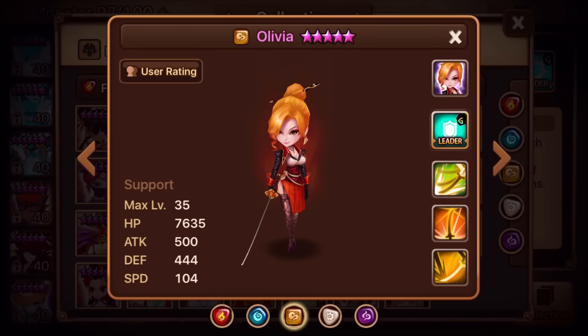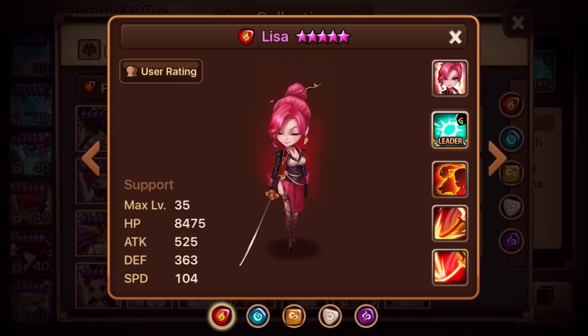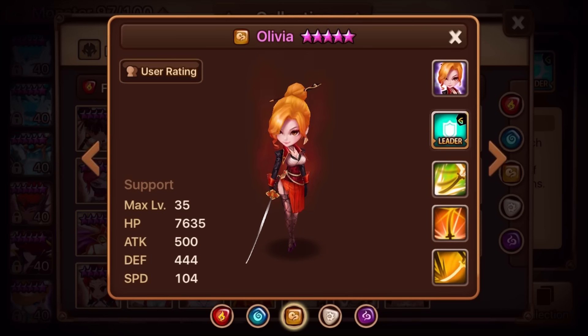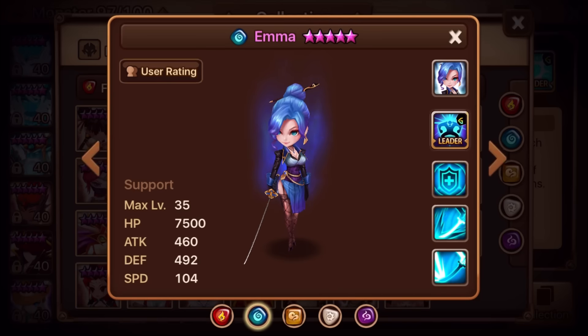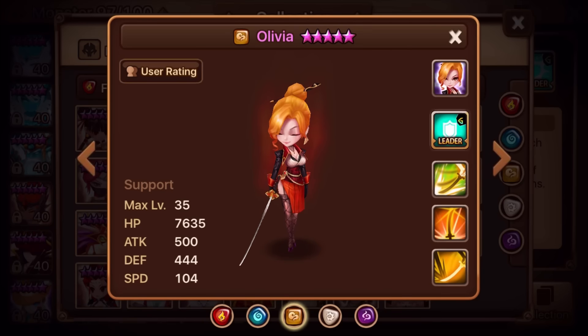Emma is a very strong monster if you need that kind of role. The next one is Olivia — by far one of the more underrated monsters. Her base stats are right smack in the middle: a little less defense than Emma but more than Lisa, and a little less HP than Lisa but more defense than Lisa. These base stats are actually pretty strong for a support monster.